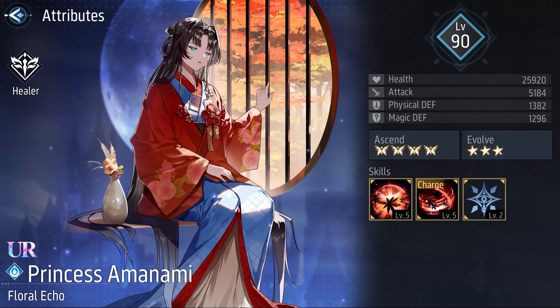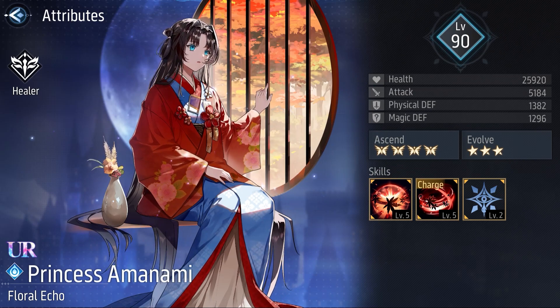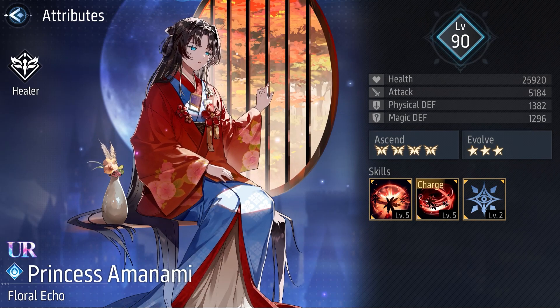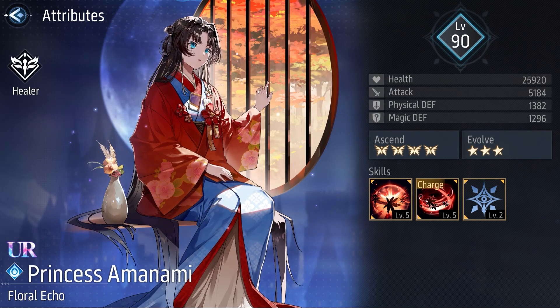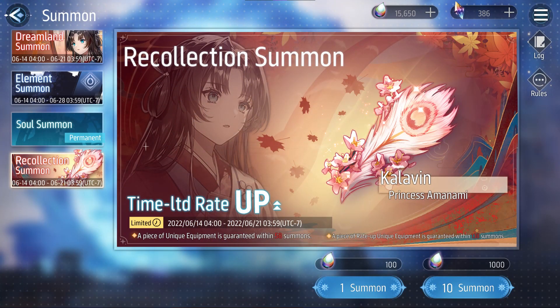Princess Amanami seems like a good character. So if you still need someone to buff your mage and complete your Mercury Team, she is a pretty good addition. I think you should try to get her. If you already have a strong Mercury Team, I would recommend pulling for her if you have enough soul save for the next doll. If not, I think she has the potential to be a really good character, but I can't tell you if she will have any use in the next path not taken until we test her. I would recommend you to pull for her Unique Equipment at least once, or buy it in the Unique Equipment shop, as the passive is worth it.